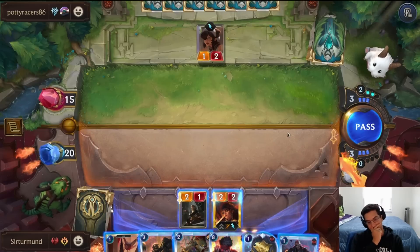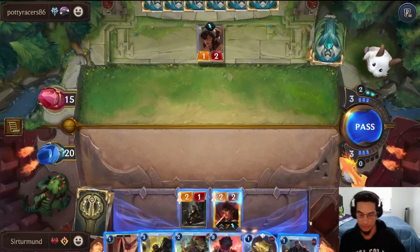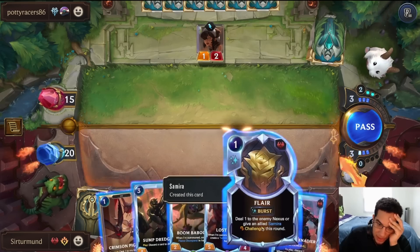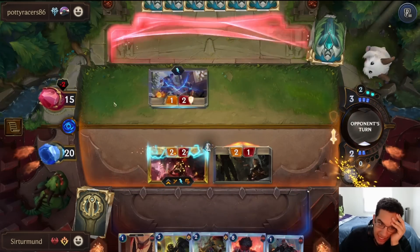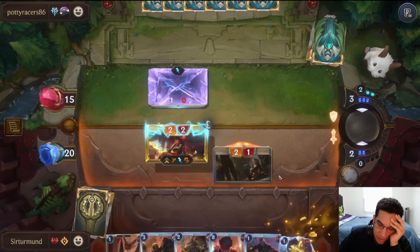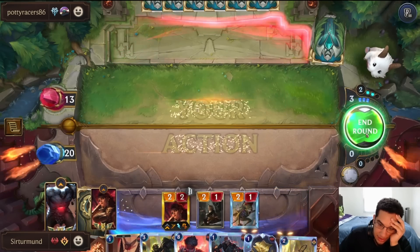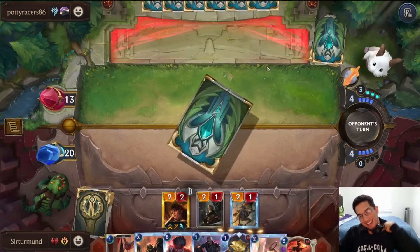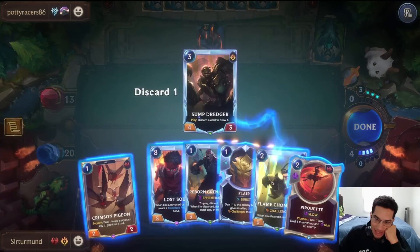Interesting — this changes things a little. We could just drop the Dredger and let go of the Samira, or we could take it slow: use the Flare to get rid of the Weaponsmith Apprentice and push two damage. I don't hate this — it forces the opponent to have an answer. I don't hate getting rid of the Forge. We'll push the two, play the Boom Baboon. The opponent doesn't have anything — that's bad for them.